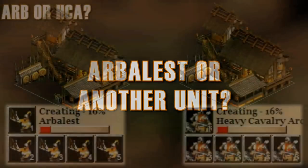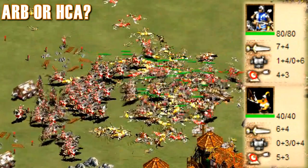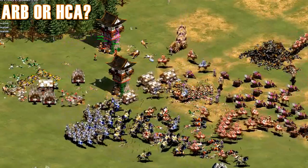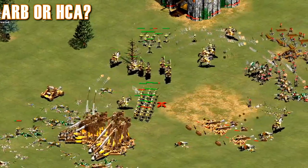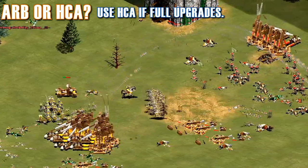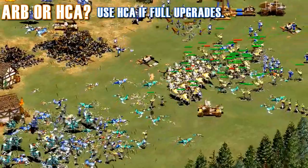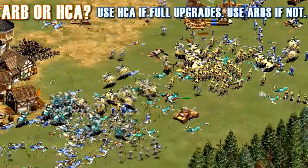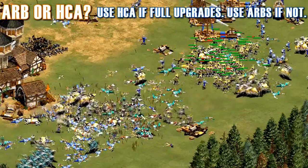While Heavy Cav Archers are created at the same speed as Arbalests, they have far higher stats and mobility. They do cost a lot more, though, and many Civs lack upgrades. If you're a civilization that has both fully upgraded Arbs and fully upgraded Heavy Cavalry Archers, like the Japanese or the Magyars, go with the Heavy Cav Archers, because they're more pop-efficient and far more mobile. If you have fully upgraded Arbalests but Heavy Cavalry Archers that miss something important, such as the Chinese, Ethiopians, and Italians, Arbs are probably the better choice because the Heavy Cav Archers will probably drain your gold supply too fast and simply won't be worth it.